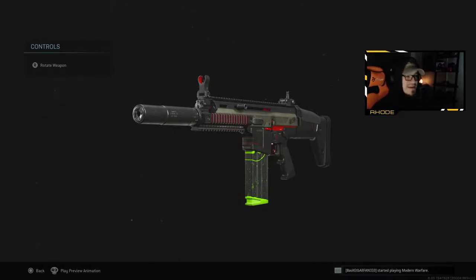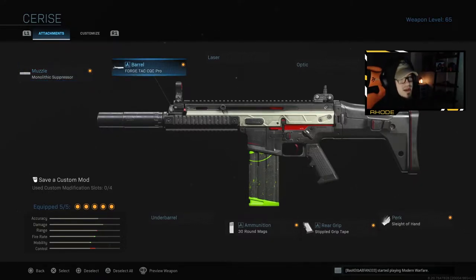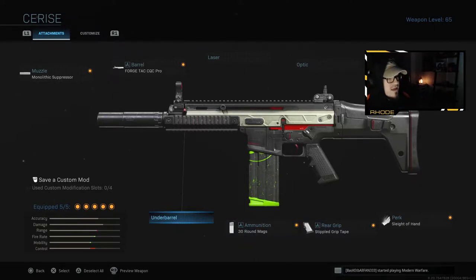It's going to be absolutely amazing, so be ready for that. I don't know when it's coming out but it's going to be here in the next couple of weeks — mark my words. We're running monolithic suppressor, forged tack close quarter combat pro barrel, 30-round mags, simple grip tape, and sleight of hand. As you can see at the bottom left, the control goes down, mobility goes up, fire rate goes up — everything else is really good with this weapon.